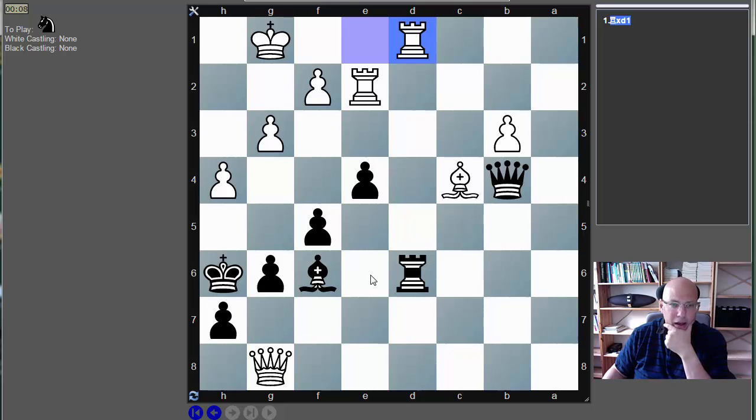We have black to move here. White's last move was taking on d1, which seems kind of weird that this would be a puzzle. Rook takes d1 is kind of the most normal move ever. It's really curious — why is this a puzzle?